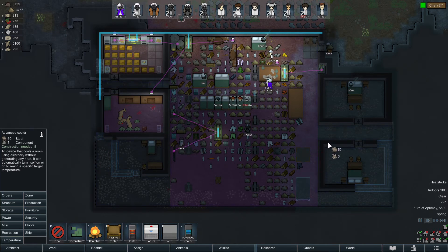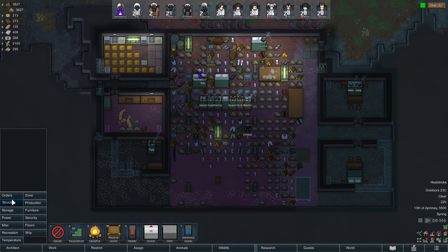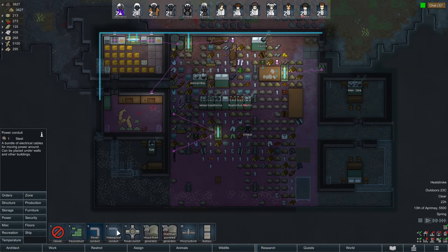Put one here and here — the heater's here. Compacted steel — it's basically just steel, that's all that is. I just saw it in the wild. There's actually some just right below us, right here.